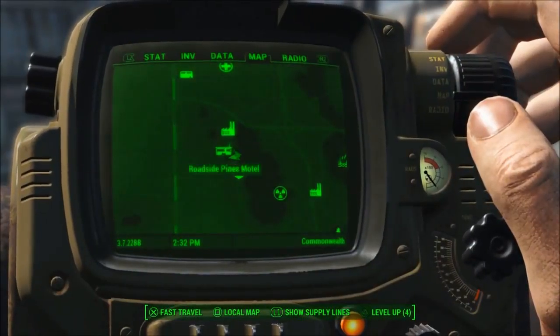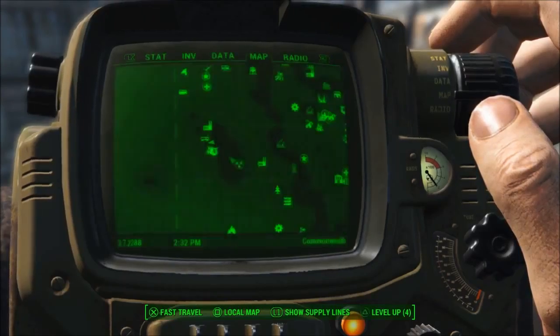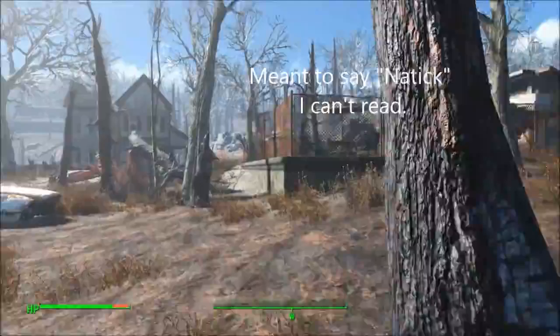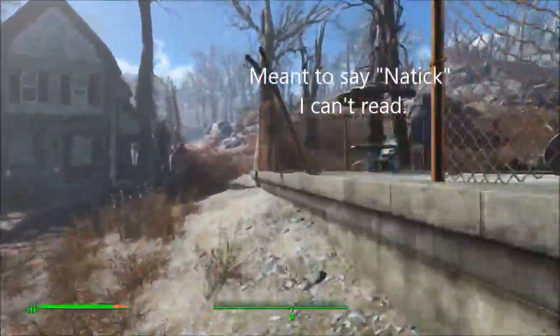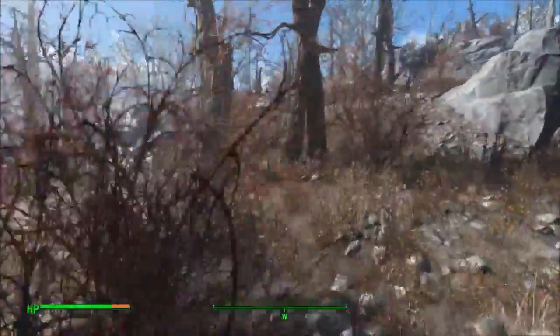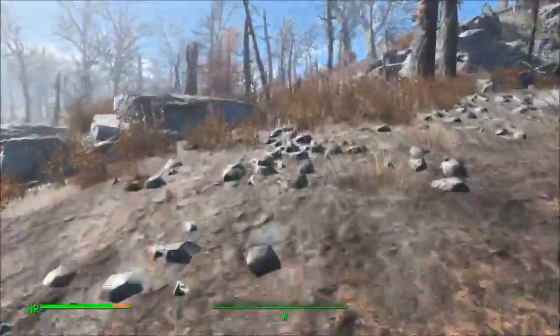For this first one, you're going to want to travel to Nahant Banks, or Nathan Banks — I'm not sure — which is on the west side of the map, and it's directly south of Orr Strong. Then you just want to go directly west. A quick tip: don't bring any companions, because if someone else gets the last killing blow, it will not count towards the trophy.